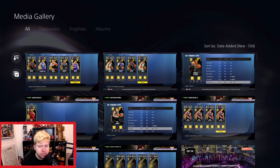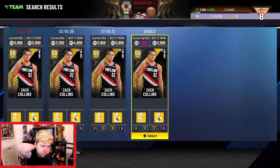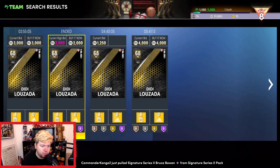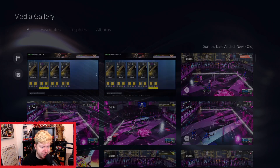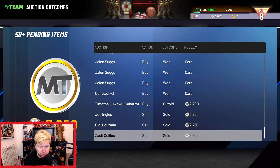We have that Zach Collins — the cheapest at the time was about 2,000, so we sniped him for 2,000, and the cheapest after that was 4,800. I didn't list it for 4,700 because can you realistically think someone would pay 4,500 for a gold? It does happen but it's very rare. Then on Next Gen — Next Gen is so broken, it's really sad — we had 2,000 there with the cheapest at 3,000, and a Joe Ingles for 2,000 with the cheapest then at 4,000.